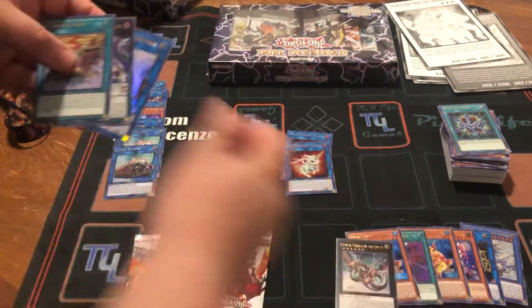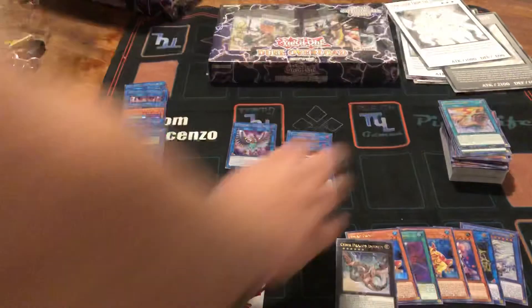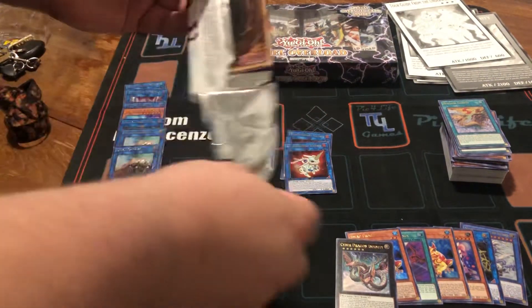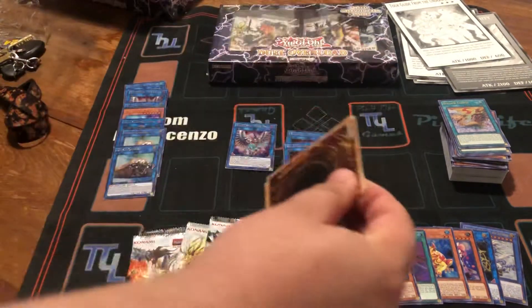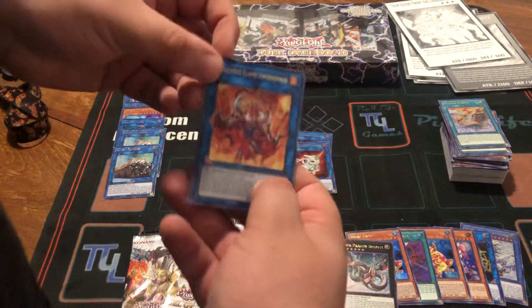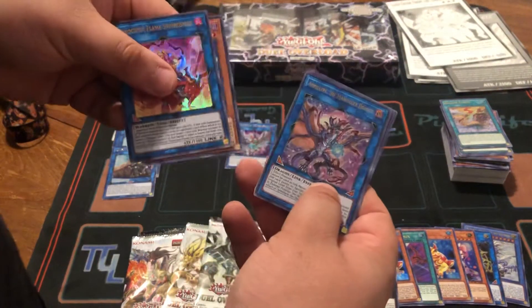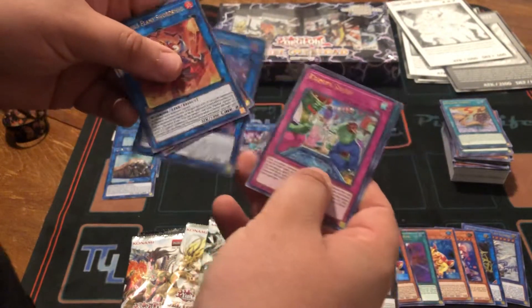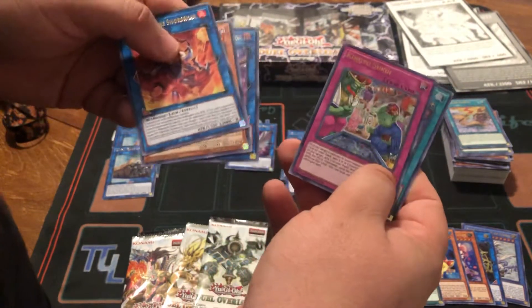I'm putting the Infinity down here because I think I actually need a new Infinity since I've sold all mine. Not that I'll be playing Cyber Dragons anytime soon, but still a nice card to have. Got the Ferocious Flame Swordsman, Celestial Armatire — I still don't know how to pronounce that name — King Yosukui, and Magic Formula.